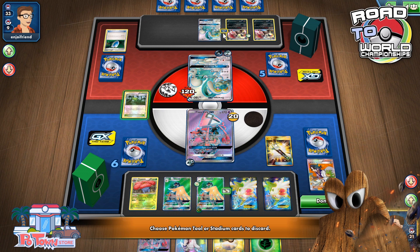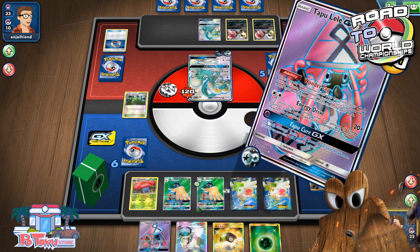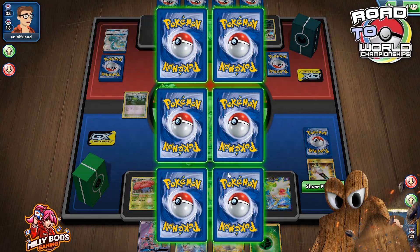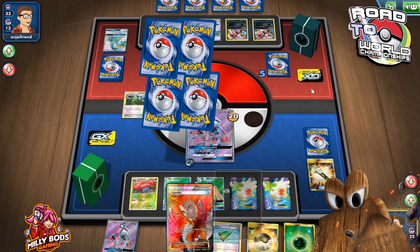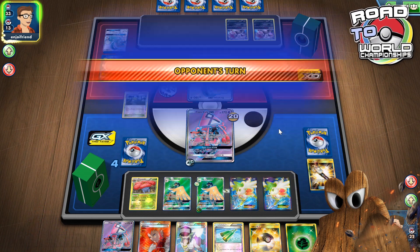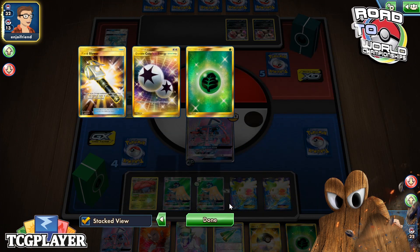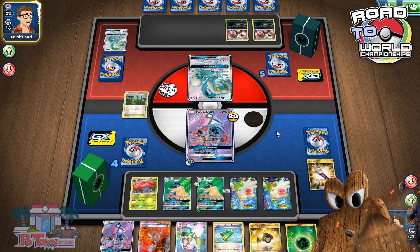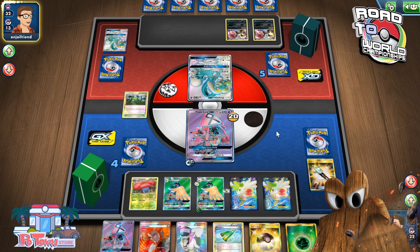I'll also take this opportunity to play this and go ahead and take these two prizes. Hoping that Andrew does not find a DCE. So he's more in the mood to attack my energies, which seems fine — seems like a fine strategy to go for. I can recover up to three DCEs with my GX attack, so I'm not super worried.